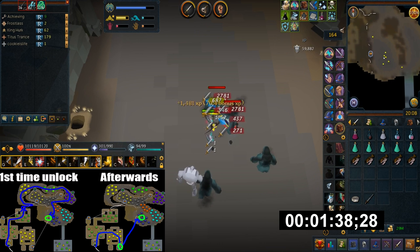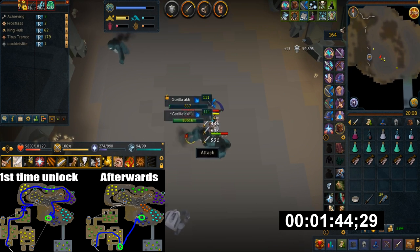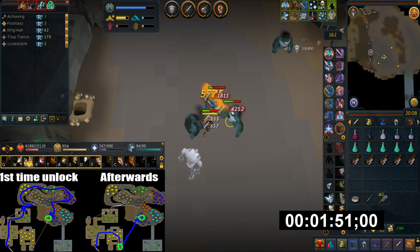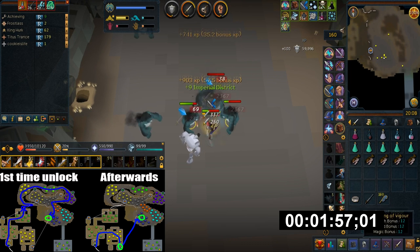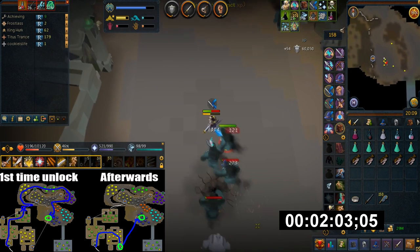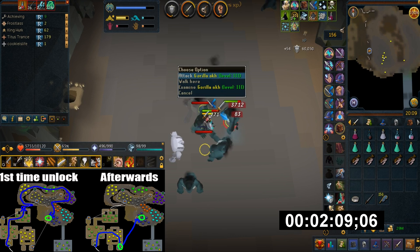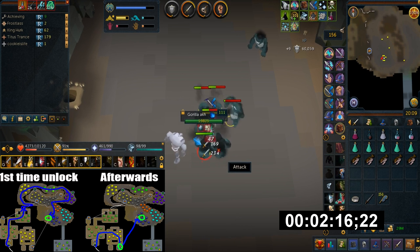Once in the dungeon for the first time, go to the northeast room and climb down the ladder. Run north, all the way around to the east side, then south again. When you see a bridge, run a little to your west instead of crossing it — that way you can unlock a shortcut, which I highly suggest you do.